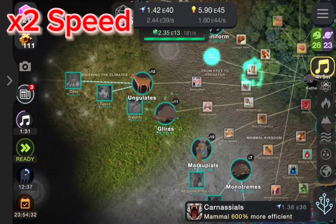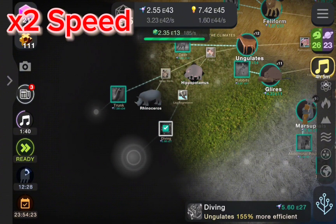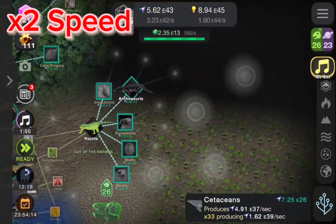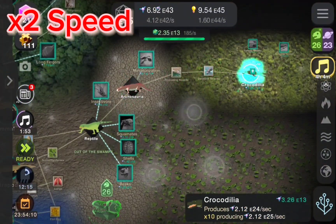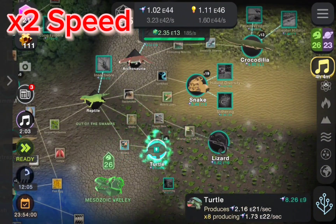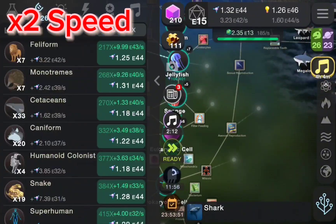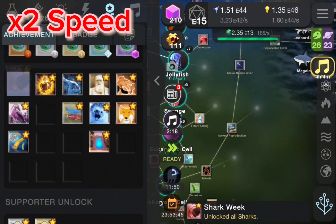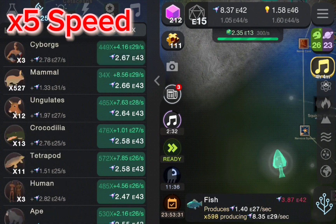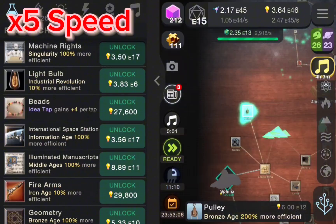Now we're just going to get some of the mammals — yeah, there's a lot of mammals, like a lot of them. I really believe you should do the ideas first because you need the green stuff — I forgot what it's called — to unlock these upgrades. For this one you need the Zoek Valley ranks to unlock. We also realized we have gotten the Shark Week achievement, which is collected by getting all the sharks.